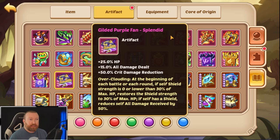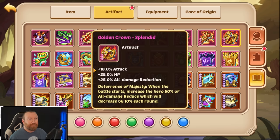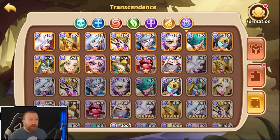You will only really see this being used in PvP where you're paired with heroes that give you shield, give you healing, and also just help your team survive. The two artifacts you're going to see just about everybody using in PvP nowadays are the Golden Crown and the Gilded Purple Fan. This one I think is much better off being on your main tank heroes — whoever has the most HP is going to get the best benefit, and then when you pair this with a couple different heroes, things get pretty interesting.